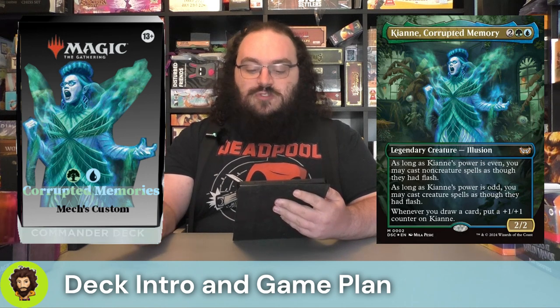So Kinnan Corrupted Memories is a four-cost 2/2. I know what you're thinking — those stats are bad. Hold on a second. Based on their power, we get to cast a type of spell at flash speed, be it a creature or non-creature. And when we draw cards, we're giving them more power via plus one/plus one counters. So what is our game plan here? How are we going to win with Kinnan? We're doing card draw, we're doing counters, and we're sharing that power. That's our game plan overall.